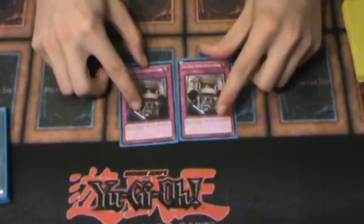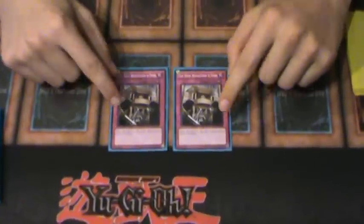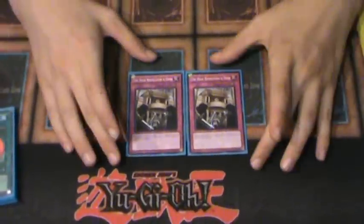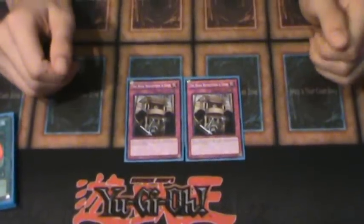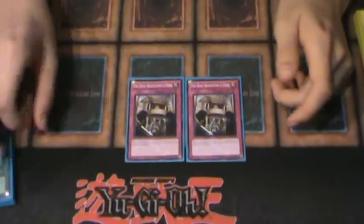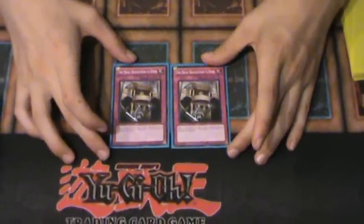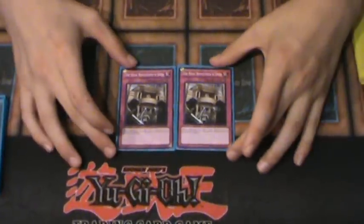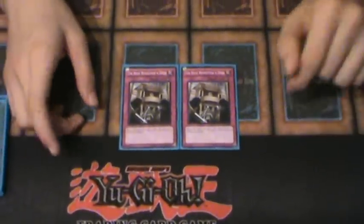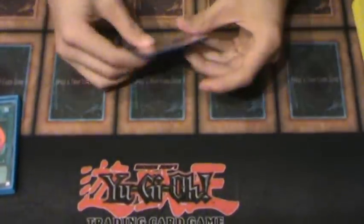And then the two Hero's Huge Revolution is Over. I play this over Starlight Road because I personally think it's better — Starlight Road can be negated with cards like Solemn Warning, and then you lose everything anyway. This card pretty much stops that. And if they're gonna Dark Bribe it or Solemn Judgment it, okay, that's good for you — pay half your life points and give me a card. Very good.